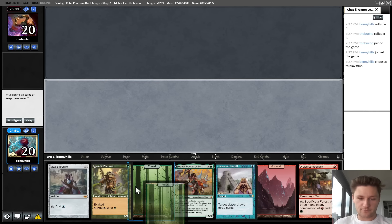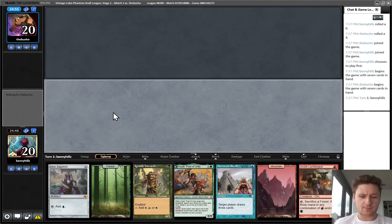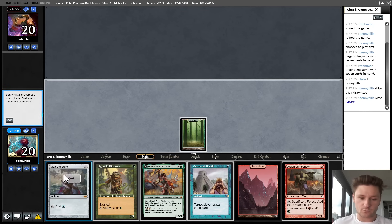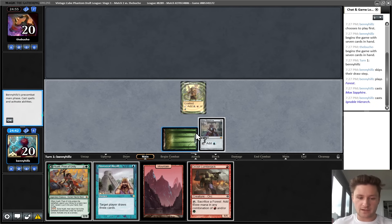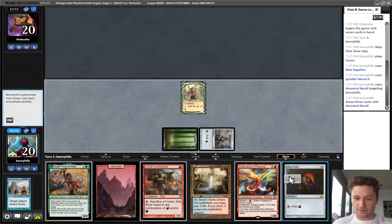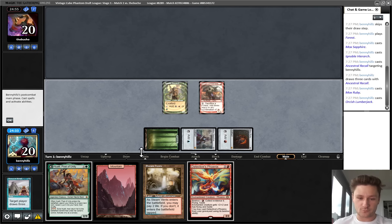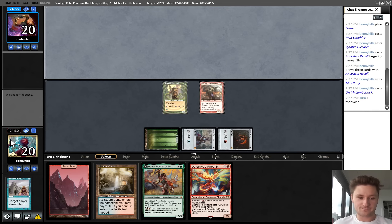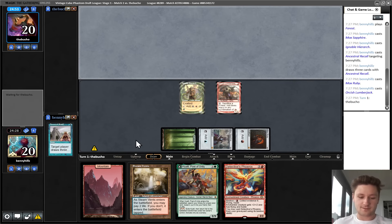We get to be on the play for round 1 and we have an incredible hand. A lot of possibilities. I think I'm going to lead on turn 1 land, Hierarch, Ancestral in their upkeep. Actually, I'll Ancestral now - I don't think they have Force of Will. We didn't... oh wow. I was going to say, specifically if we find another Mox. Wow - pretty solid turn 1. Storm count is 5. Honestly, screenshot worthy.